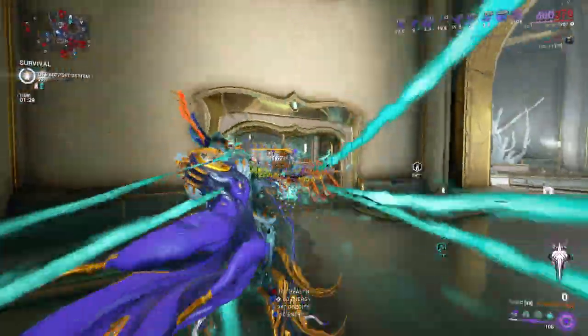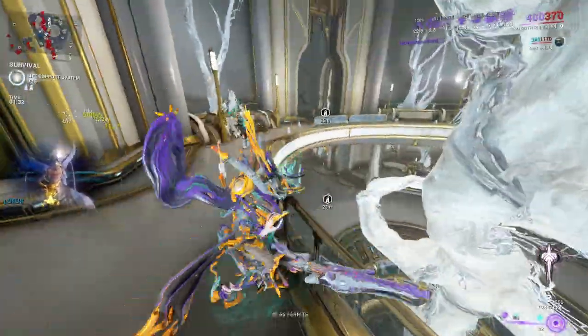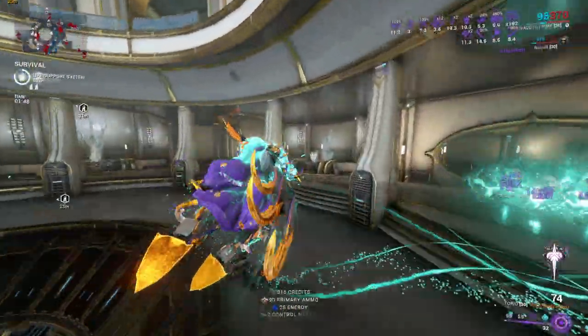I didn't even get near him and he exploded. Everything just keeps exploding — everything blows up. I'm not dying either. Granted, I'm struggling with energy, but there are ways to fix that. Look at the amount of crits — or just don't run Gloom all the time.